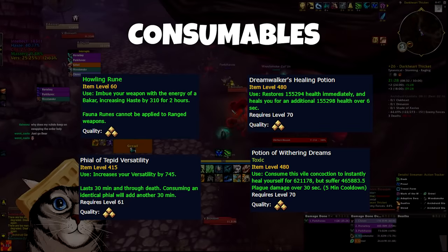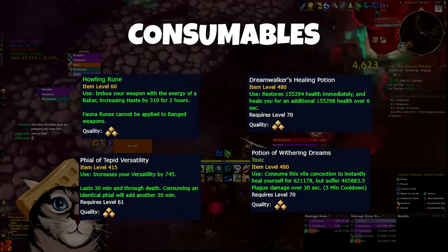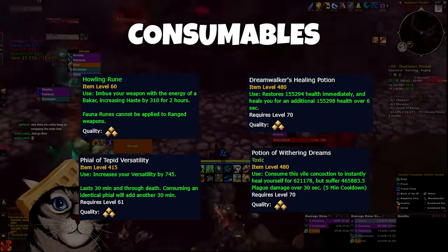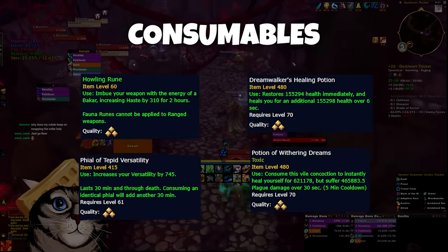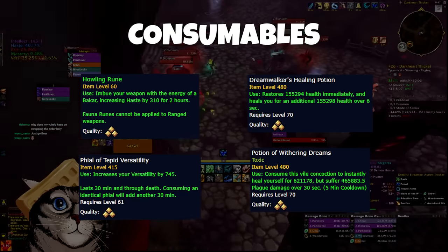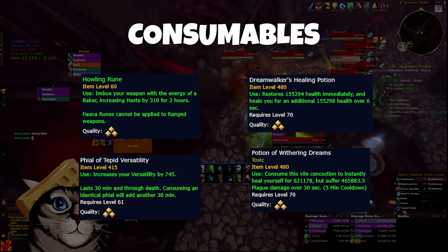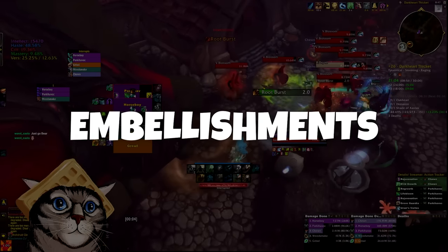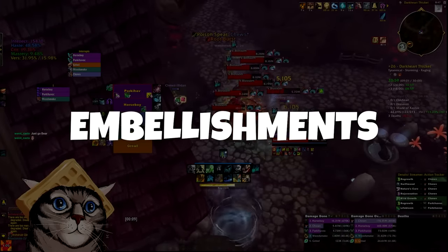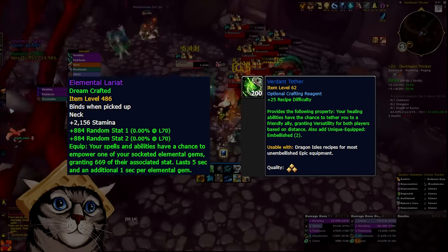For consumables, I use Howling Runes, Int Food, and Versatility Flasks. These are all extremely cheap this season — I'd just buy a big stack of each, even if you're only doing lower keys. As for enchants, there's just too many to list in this video and they can get quite expensive. When you're happy with your gear and ready to spend some gold, I'd pull up one of the top Resto Druids on Raider I.O. to make sure you grab everything. When it comes to embellishments, none of them are critical — if I had to pick two, it'd be Elemental Lariat Neck and Verdant Tether Ring.